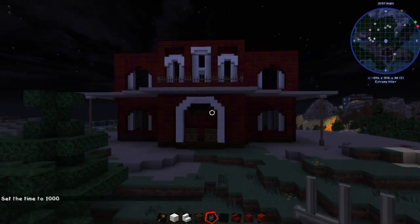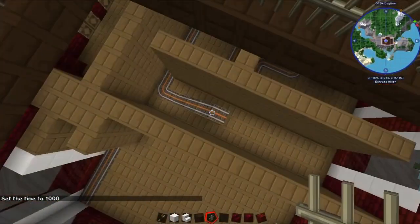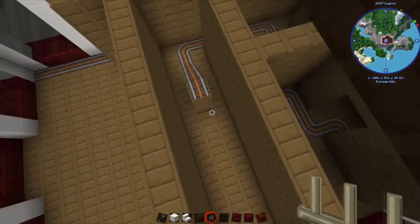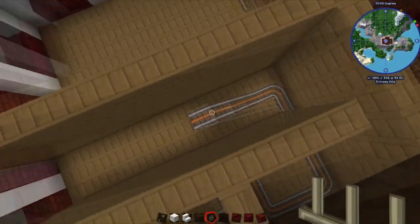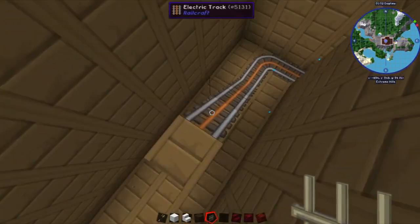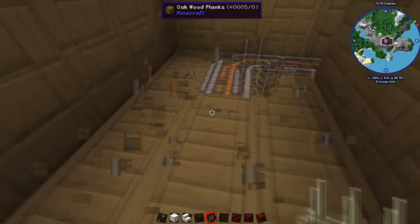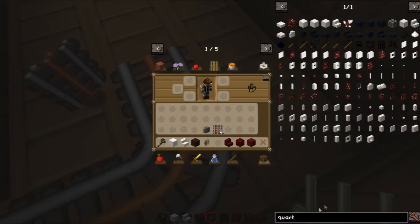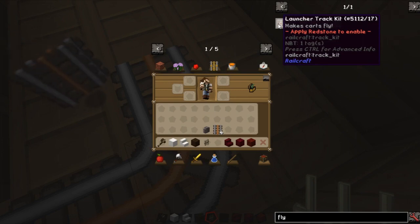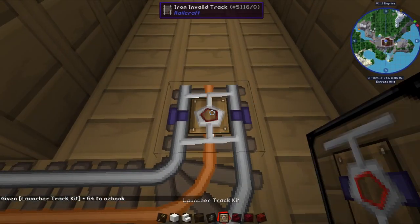I'm going to set this back to day. Over here I was originally going to make the track come up and go slowly up the hill. And I thought — this is Railcraft, why don't we do something you could only do in Railcraft? I was thinking of using the track that makes things fly. We'll stick that there, put maybe that there.